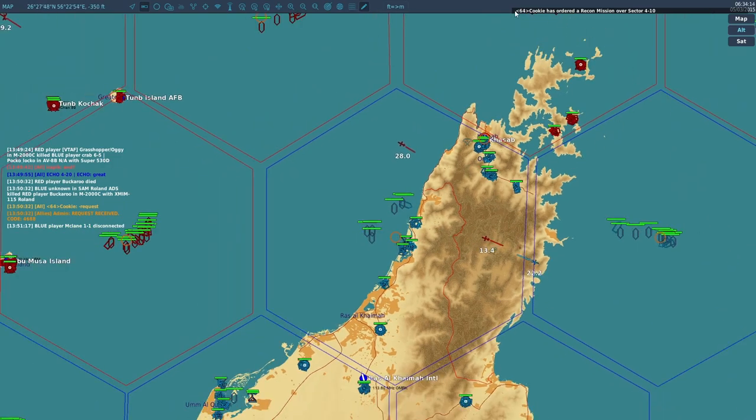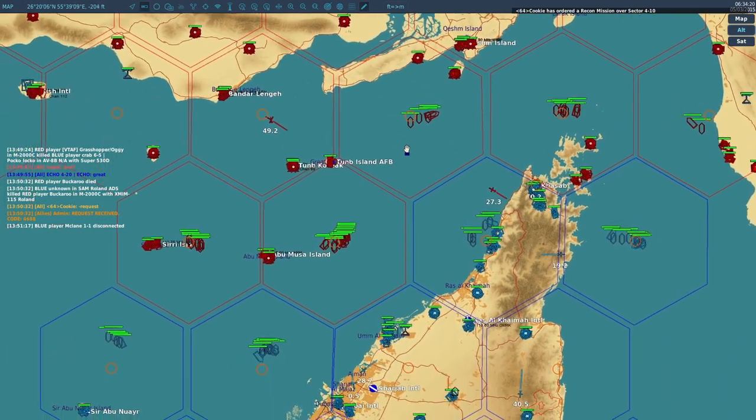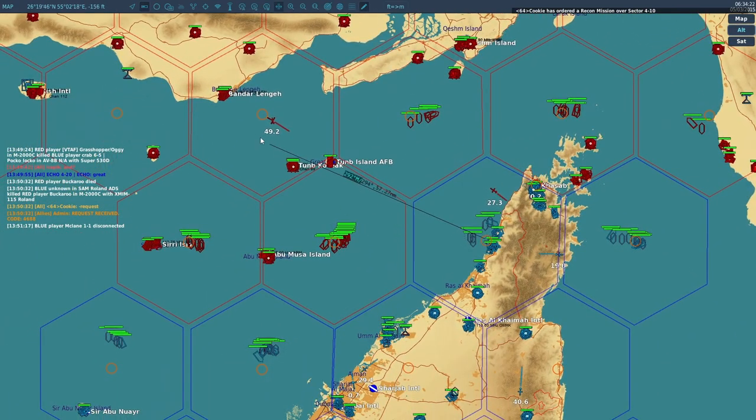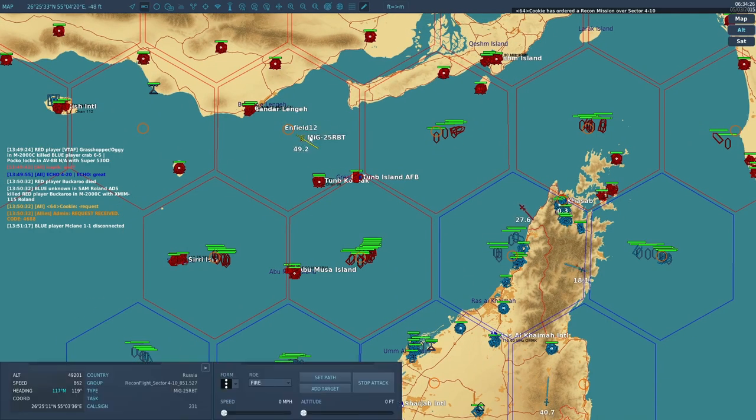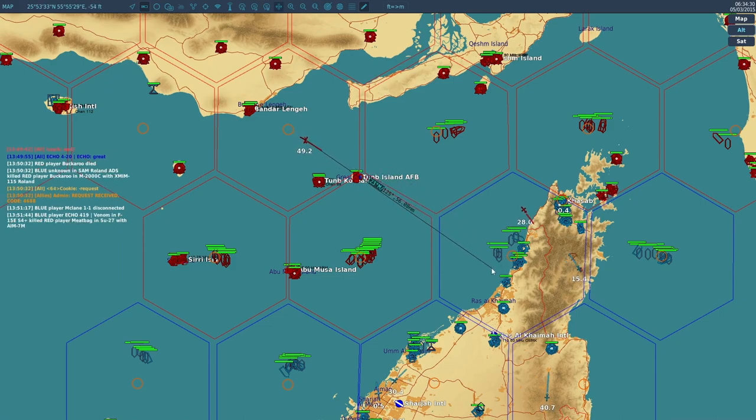Once you do that, you'll see that your name will pop up in the top right and it's going to say you've ordered a recon mission over this sector. You'll see that at least two sectors away, a MiG-25 RBT has spawned at altitude and at speed, and it will fly to this sector.